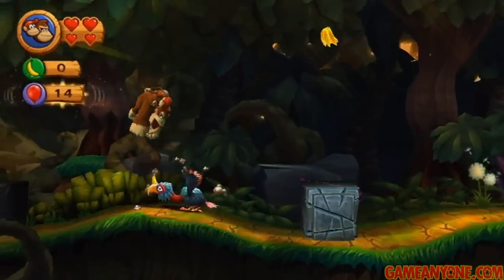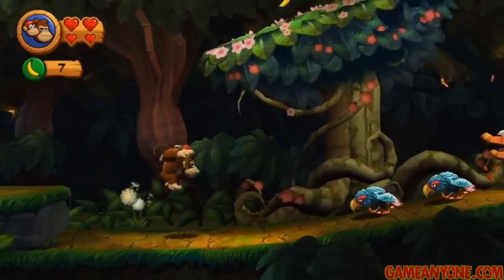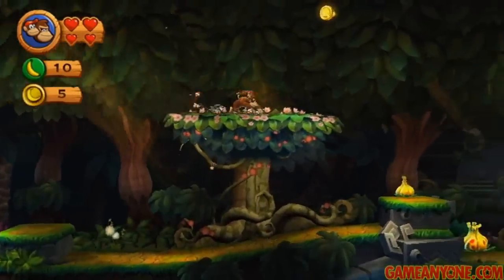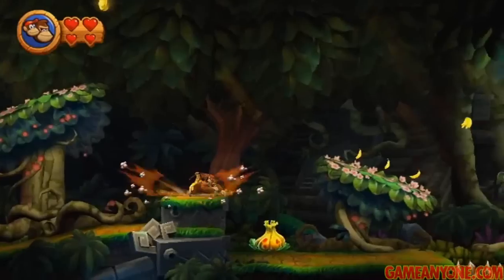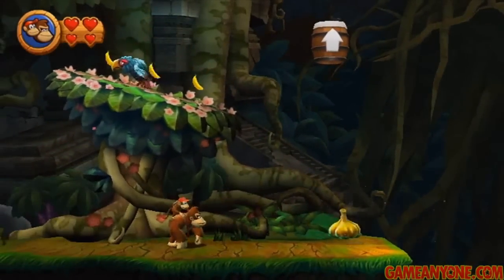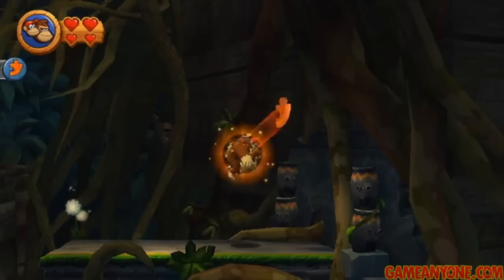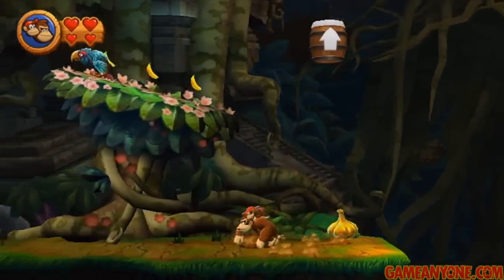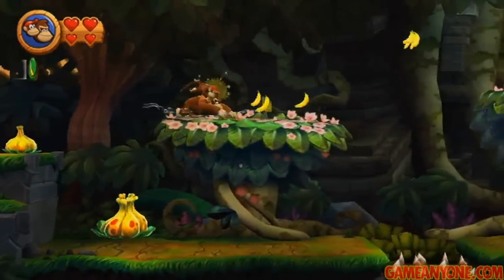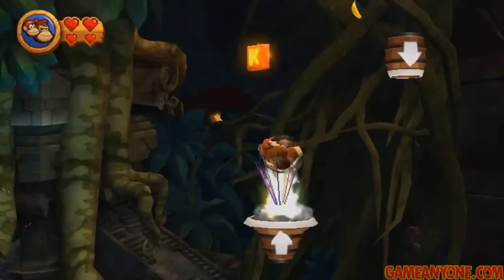Treetop Bop is pretty much the same thing we've been seeing, really. There's not really too much that's new — it's still just World 1, same theme. But in this one, the difference is there are only five puzzle pieces to find. While you may be breathing a sigh of relief at that, it means they are kind of cleverly hidden. Case in point, you need to head to the right here instead of going in that barrel to get your first puzzle piece — that can be pretty hard to find. It really just depends on how explorative you are in your gameplay style.